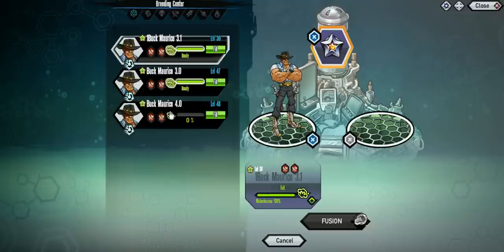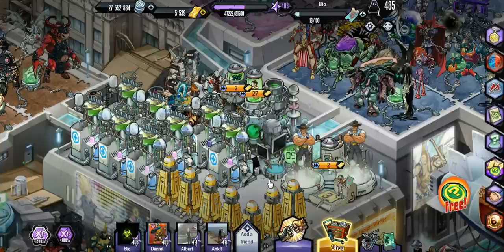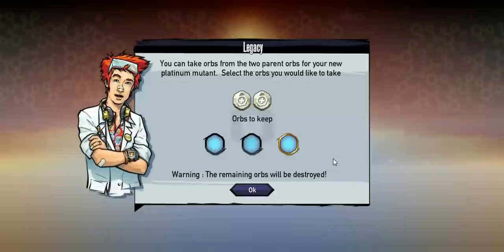You do need two of them, of course. I do have three. Which one should I go with? It doesn't really matter. We're going to be fusing it. It's going to take 40 minutes, and we get to speed it up because it's a lot less right now. So we're just going to waste the two gold, which is not that much, to speed it up.